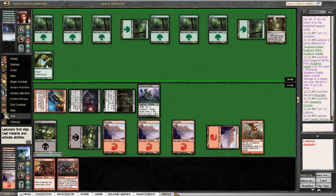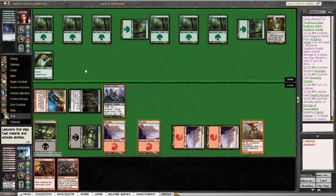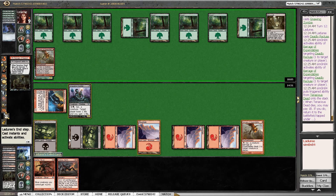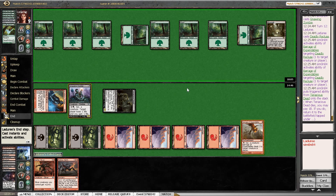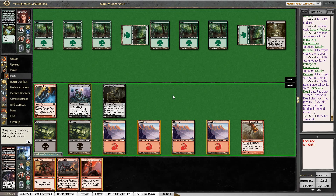I'm just going to kill Deadly Recluse here. Trading one of our weaker cards for the spider is definitely good. Act of Treason.